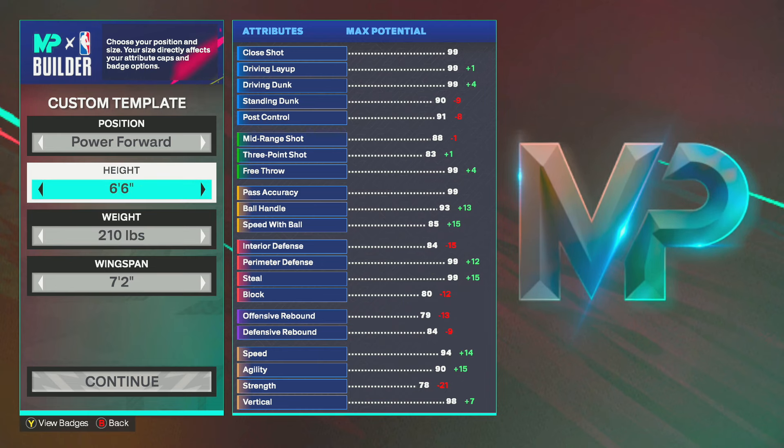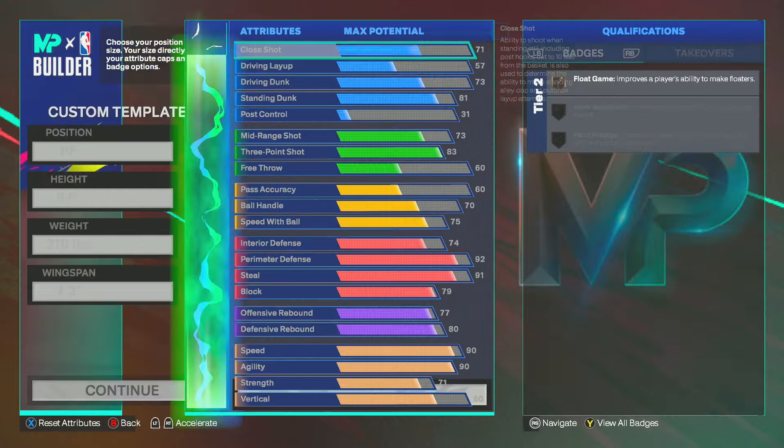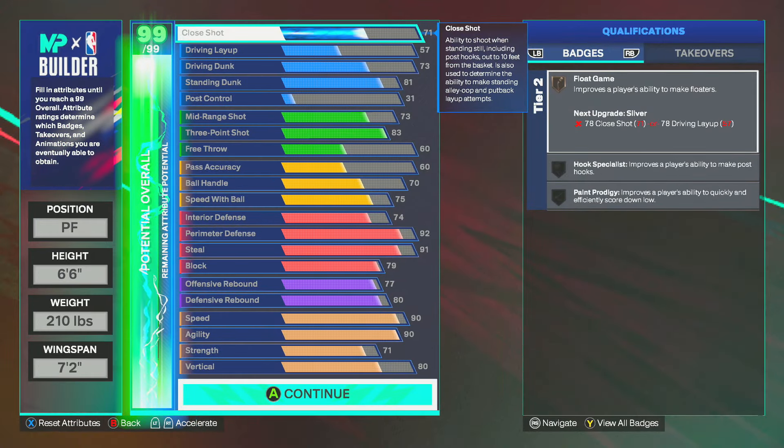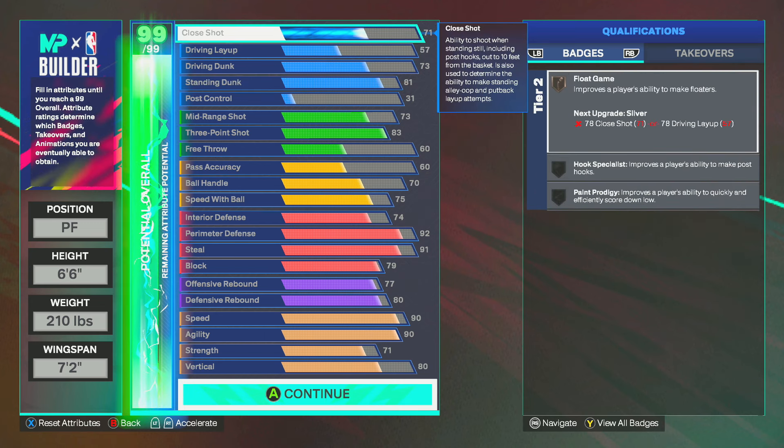Height: 6'6", weight: 210, wingspan: 7'2". These are the attributes right here. I'm going to walk you through how to use the cap breakers. This is a great long-term cap breaker build. It's good even if you don't have your cap breakers yet, or only have one cap breaker. Long term, this build is really good when you've got two cap breakers plus 10 attributes.